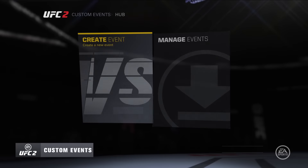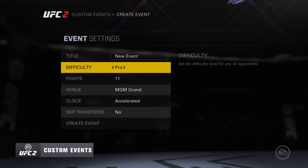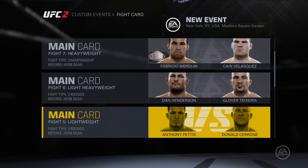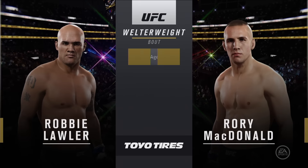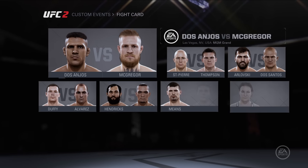Since every UFC fan knows how much fun it can be to play Armchair Matchmaker, Custom Events lets you set up shop in the UFC front office, building the fight card you've always dreamed of. Choose the venue, the weight classes, the fighters, the referee and rules, and watch your fantasy card come to life.